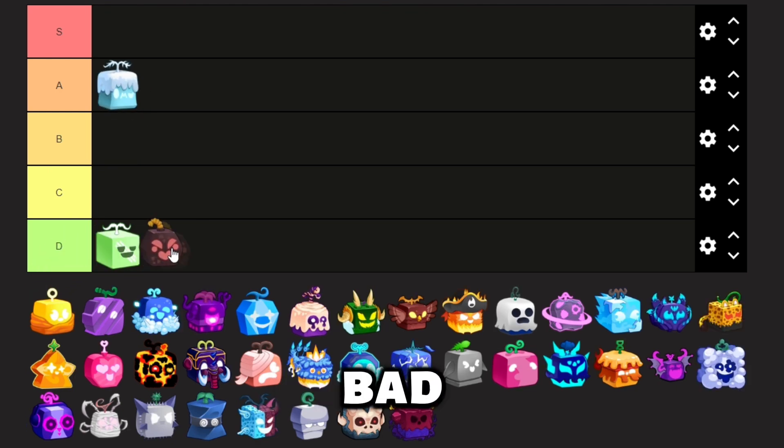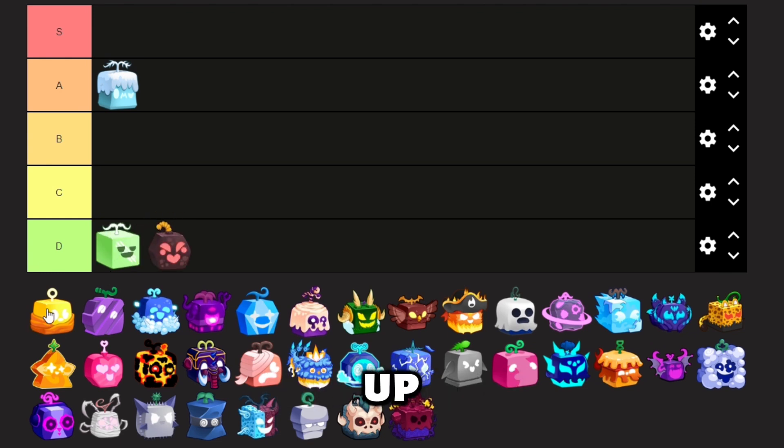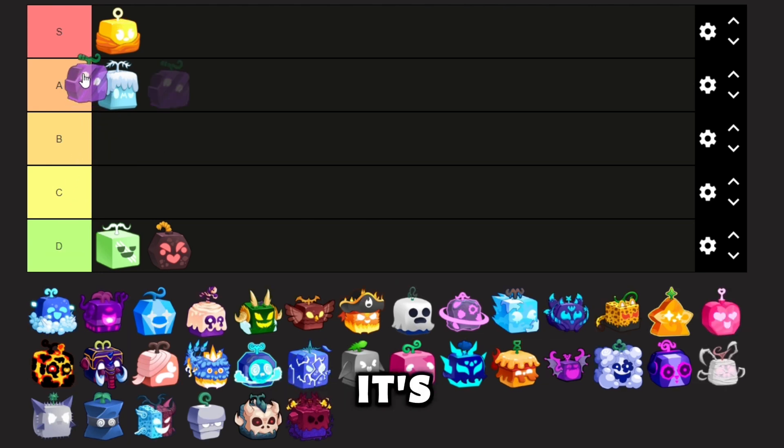Next up is Bong. Bad damage and bad moves, no explanation needed. Next up is Buddha. Its transformation allows you to pretty much not get hit by any NPC and allows you to just spam your fighting style or sword, so it's probably the best grinding fruit in the game.